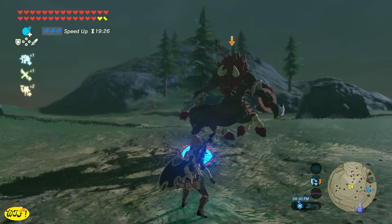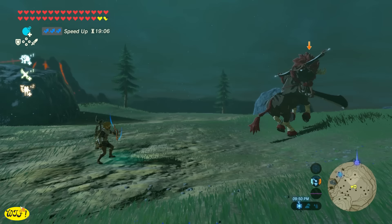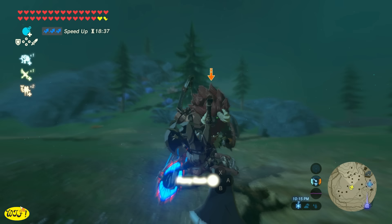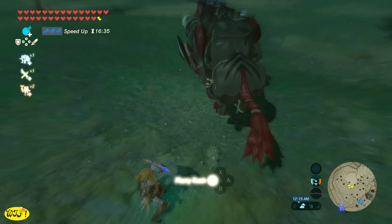Next let's move on to dodging — do the exact same thing, no counter attack, just dodge any and all attacks you can. To dodge, hold down the ZL button and keep holding it so your shield stays out. When you're ready to dodge, tap the X button. To dodge backwards, hold ZL, tap X, and push down on your left stick. To dodge left or right, hold ZL, tap X, and move your left stick left or right at the same time.